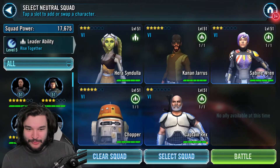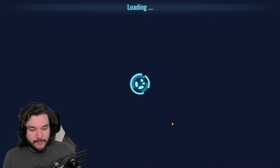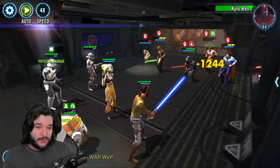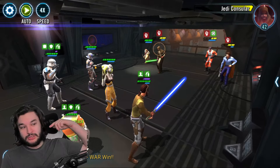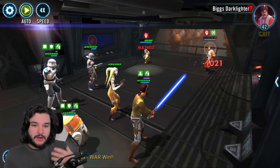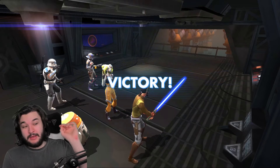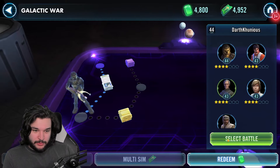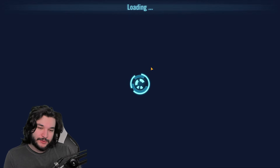For Galactic War, let's pop in and do a couple battles - I haven't done my Galactic War for today. It's honestly pretty easy. This is kind of what Galactic War looks like when you're in a place where you have a lot of characters built out. If you've been remaining focused, you should be able to just auto your way through the whole thing especially with the Phoenix Squad. If you're struggling a bit with Phoenix Squad, one nice thing to do is potentially swap out Sabine for Zeb even if he's lower gear.